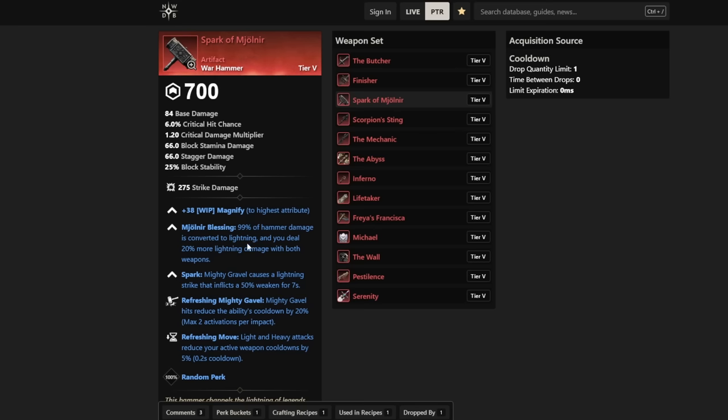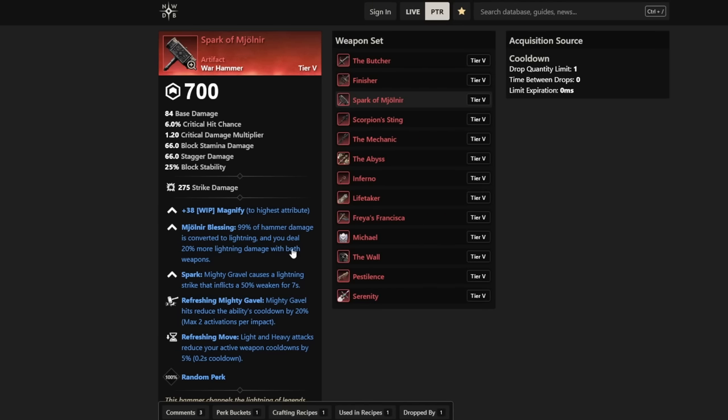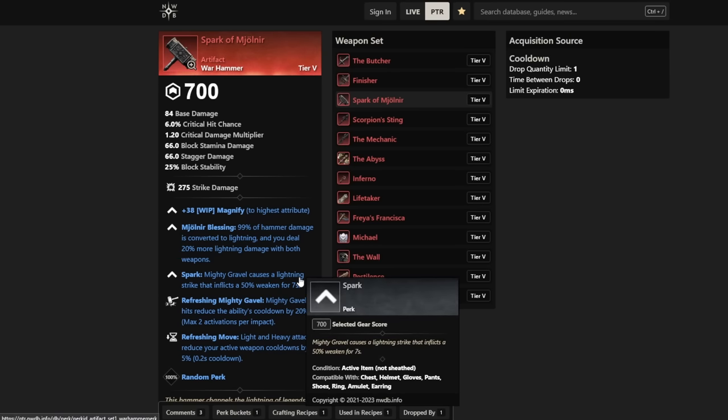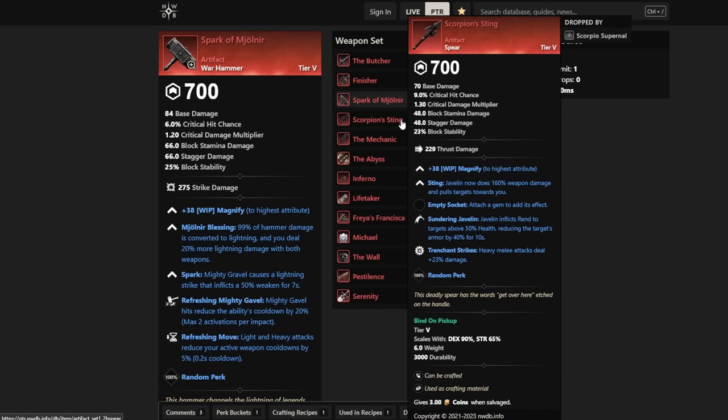Rumor has it you can actually lock a specific perk on the last slot — I haven't fully confirmed that but it seems like that's going to be the case. Obviously you can just make this your personal best-in-slot in terms of perks. The Hammer still very much remains a strength weapon, unlike the Great Axe which has a specific mention of scaling with Intelligence. The Hammer just seems to be lightning damage and the weaken, but it's still a strength weapon. A bit different, but I like it.